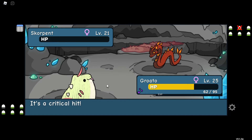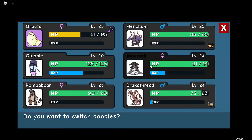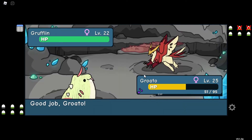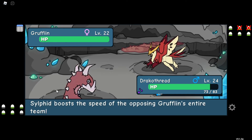So there goes a Scorpent — not too bad. I don't know what Flame Shield does yet, but it sure does something. It turns on Grufflin, and I should have switched to Glubby, but instead I was like, you know what, let's go to my Draco. But honestly, things kind of backfired because Fireball still doesn't do much.